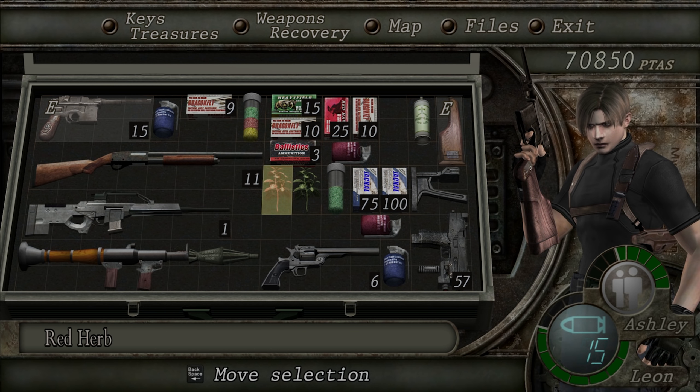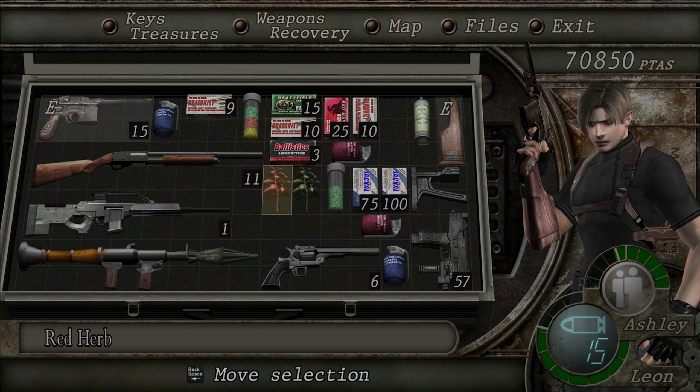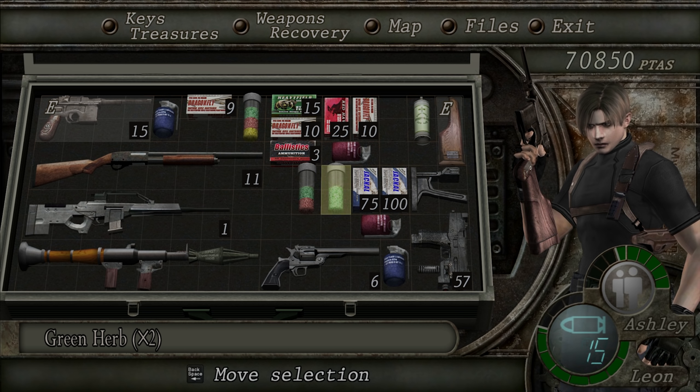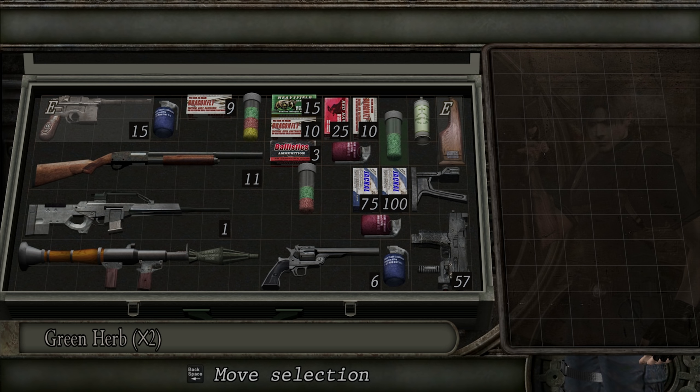What have we got here? Herbs. I should mix and match these herbs in the combining fashion. Lovely. So I've got quite a bit of healing now. Let's move some of this healing out of the way so I don't have it clogging up my box.